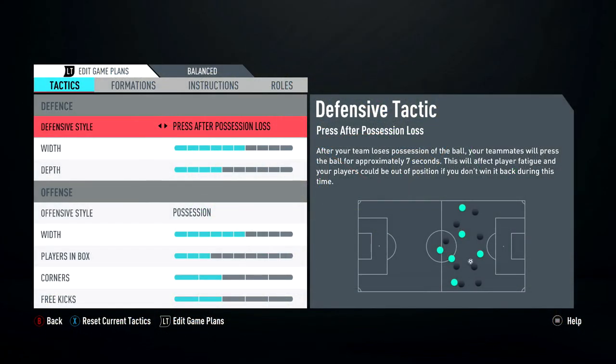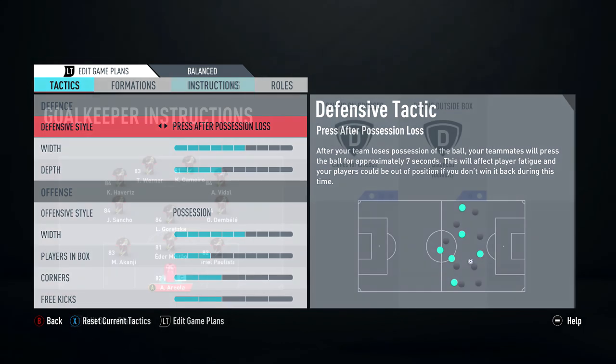These are the tactics I've chosen for this 3-back formation. It's going to play press on possession, kind of standard on the width, a little bit deeper because it's going to mainly be a counter-attacking formation, especially with the personnel with players like Werner and Sancho — a lot of pace. I've got possession on the offensive style because when I'm on the offensive I do want to be on possession, I like to hold the ball, and again standard sort of on the width.